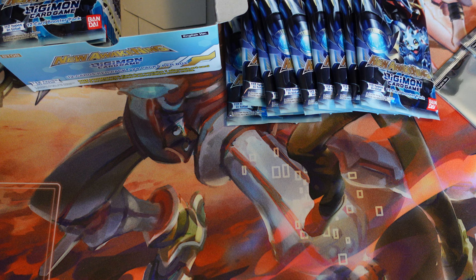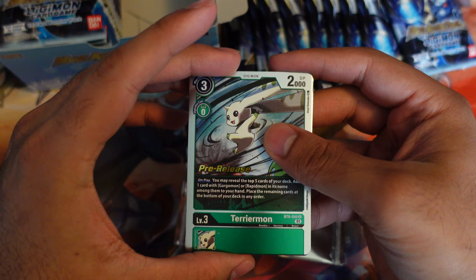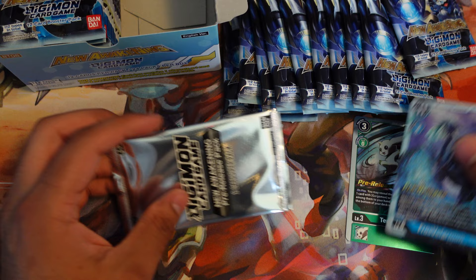Oh, by the way, I haven't opened my pre-release packs yet — what am I doing? Let's go ahead and open these before we get into the rest of the box, just to see what we can get. I'm not actually too sure what we can pull out of here. Terriermon is nice for the Rapidmon deck. And Frost Velgimon — I don't think this guy's that playable. You guys let me know if you think he's cool, but I'm not a big fan of the Freezing cards in general.